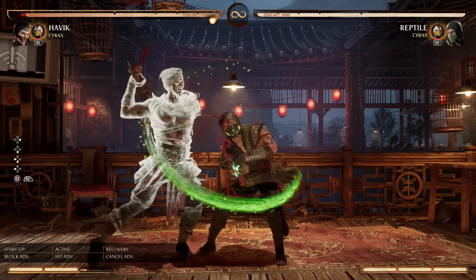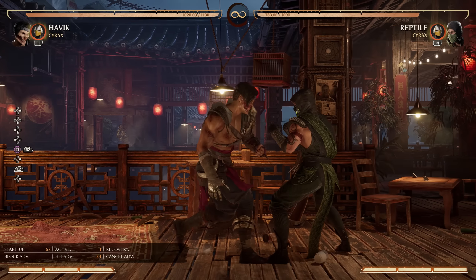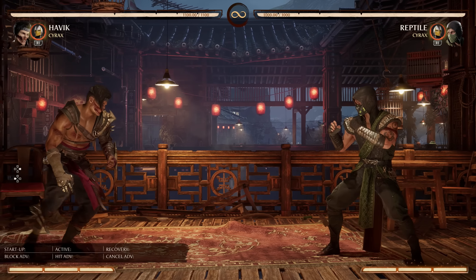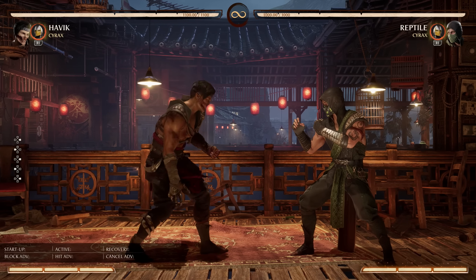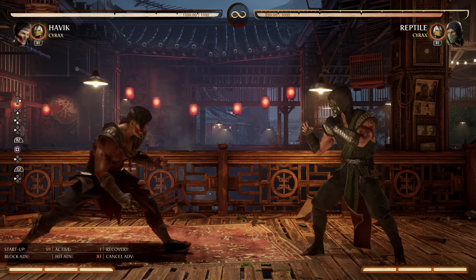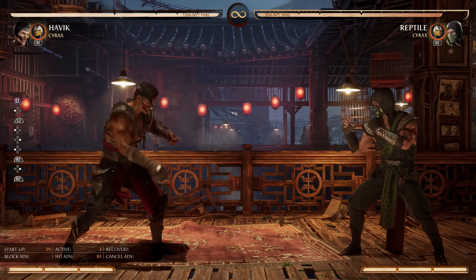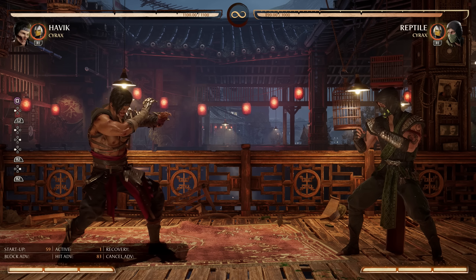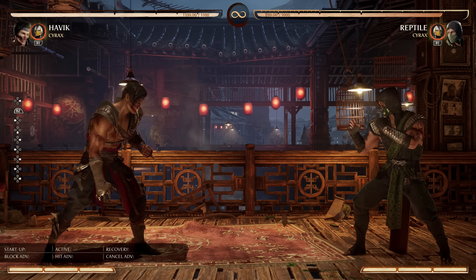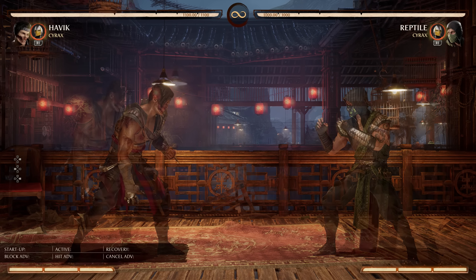He is also the closest thing the game has to a juggernaut style character, so if you just like bullying people, he is definitely the character for it. As far as weaknesses go, he has no traditional reversal. The slot that would be the reversal — DX Arm — which has armor, is also very slow. The enemy can still have plenty of time to block after the fact. So if you're looking for wake-up reversals, he has to rely on cameo characters for that. Defensively, he is a little bit weaker.